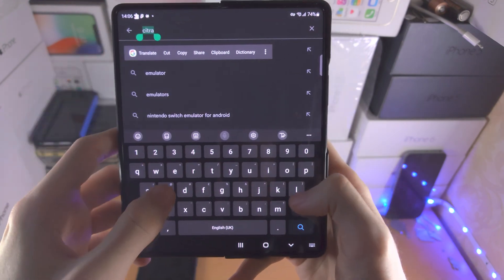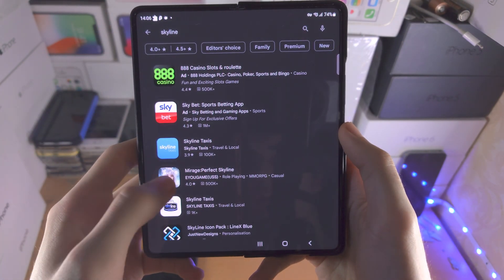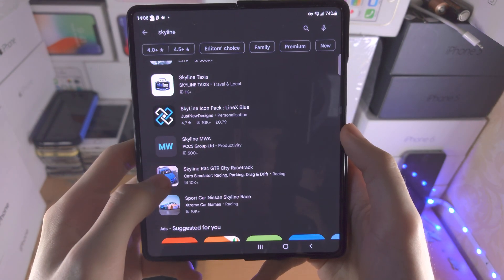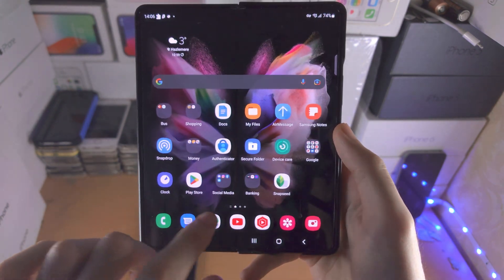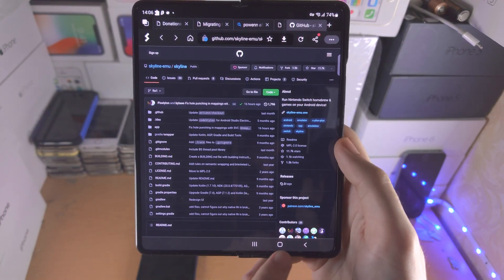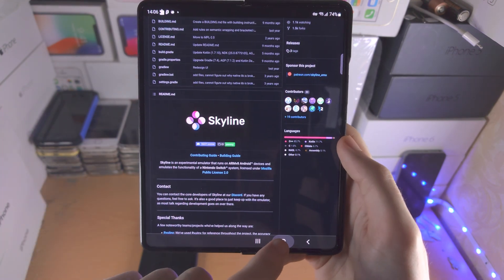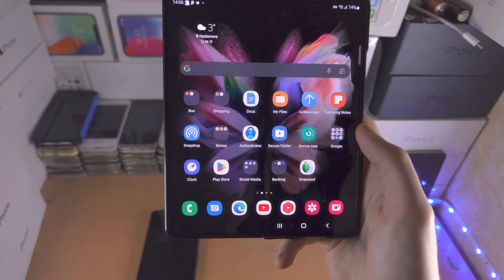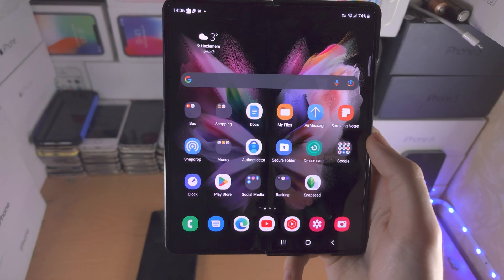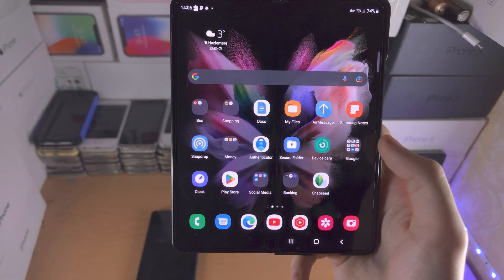You also have Skyline. Skyline is not in the Google Play Store, but if we search in a browser — I'll have the right link in the description — the right link for the Skyline Switch emulator will be in the description. With that you can play the latest Mario and the latest games on that emulator.